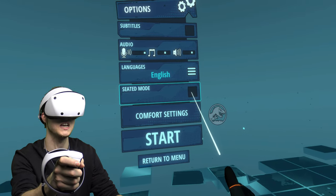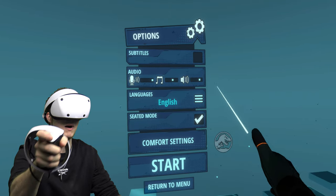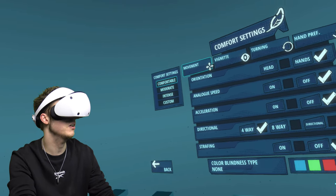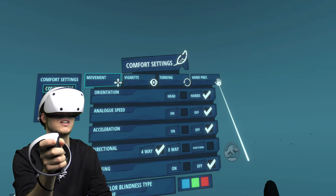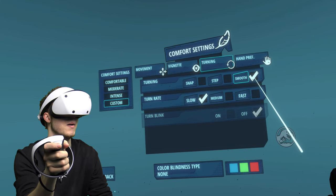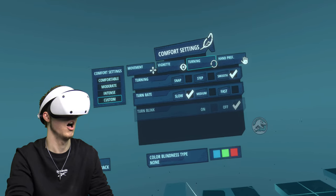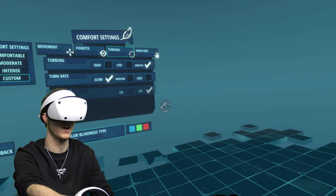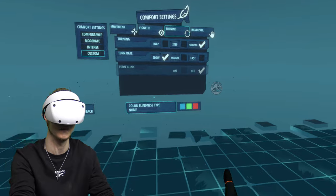First things first, you want to put seated mode on, otherwise the menus are going to be very high in the sky. So we're going to turn on seated mode. Then we're going to go on to comfort settings. I think we want smooth turning, and we're going to have the turn rate on slow, mostly because if I put it on fast I'll just feel very sick. So we've got smooth and then slow, and then you can turn around like this — it's much better.